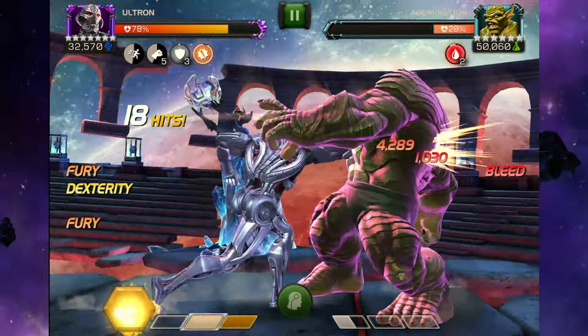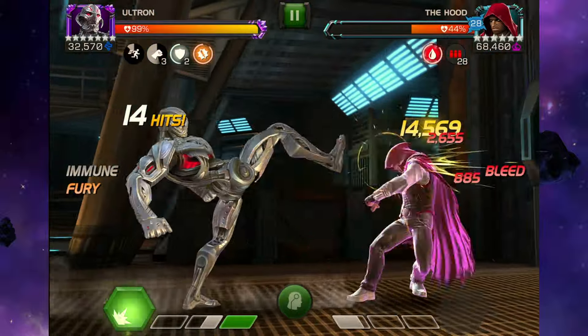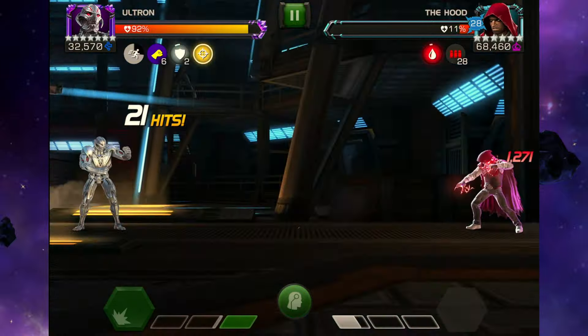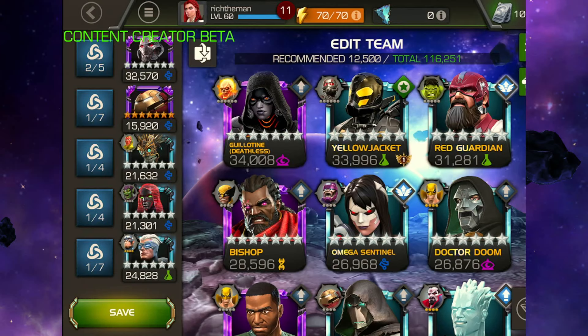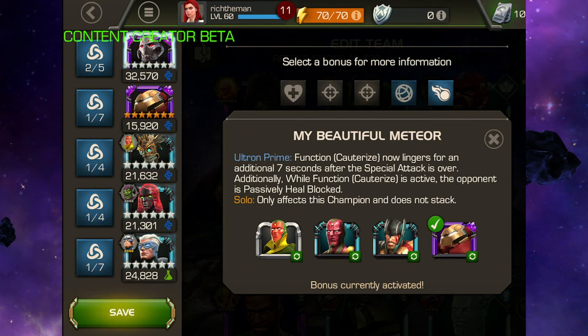The team that I used was Hulkbuster, Warlock, Geartine 299, and Quicksilver. This particular path has a you-will-be-poisoned node set up to it, so I was going to take damage from that effect — but Ultron is immune, which you can see bottom left. And whilst I'm immune to something, that helps to get my Fury buff up, which improves my damage output. For specific types of interactions, having Ultron with the likes of Warlock is able to get that extra damage benefit. So the synergy: Ultron Prime — each armor-up buff also reduces incoming stun debuffs. Function Quarterize now lingers for an additional seven seconds — handy for damage potential. And getting a passive heal block, which is something to note if you're looking to get that relic working with it.